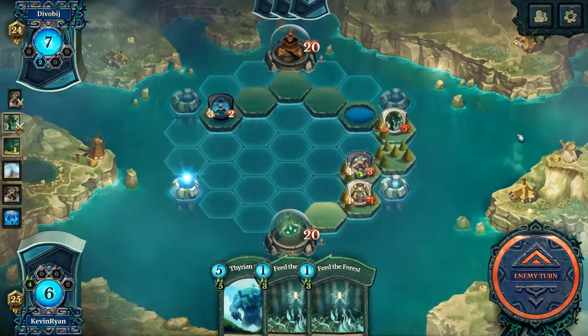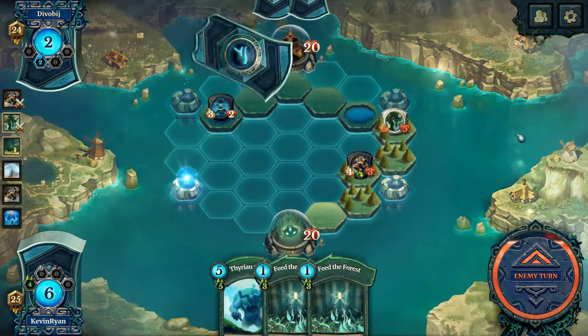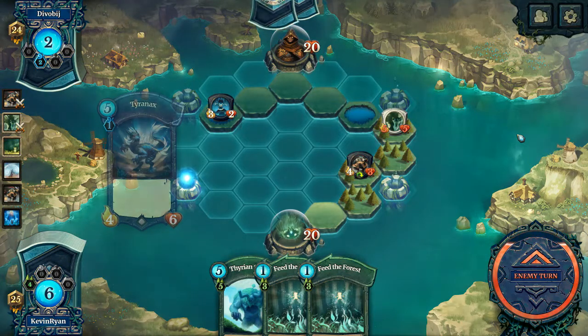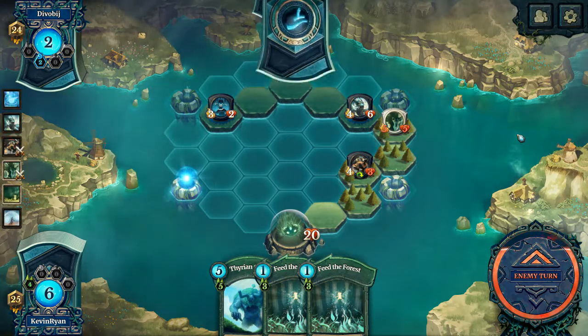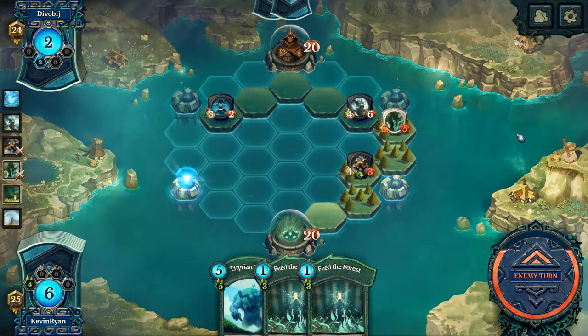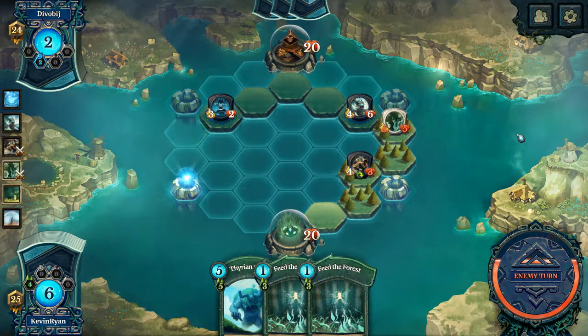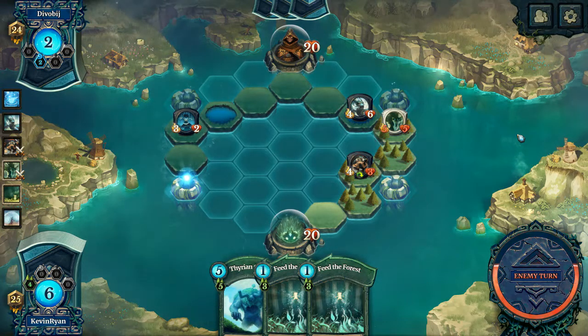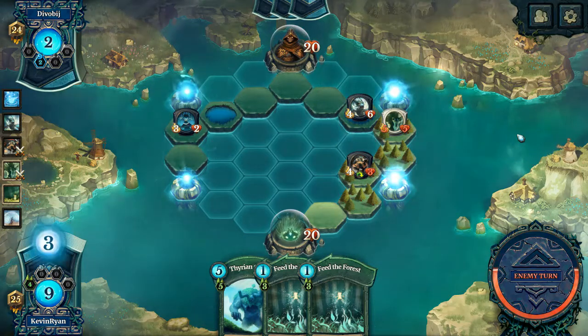Oh, I forgot he had Jump — there was no stopping that apparently. Tyranax. Blue versus Green is an interesting matchup, I do have to say.